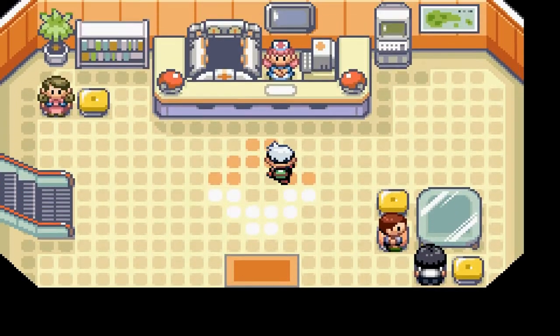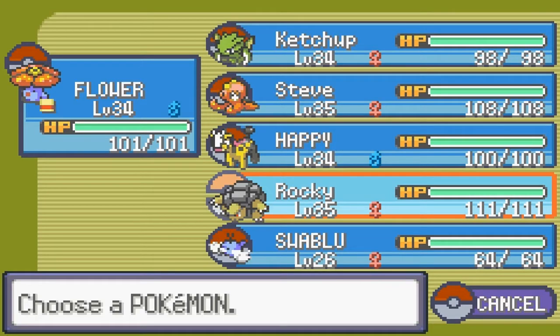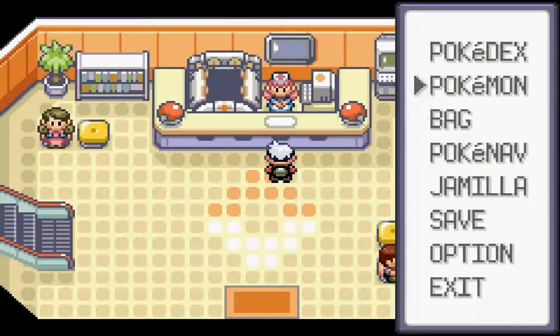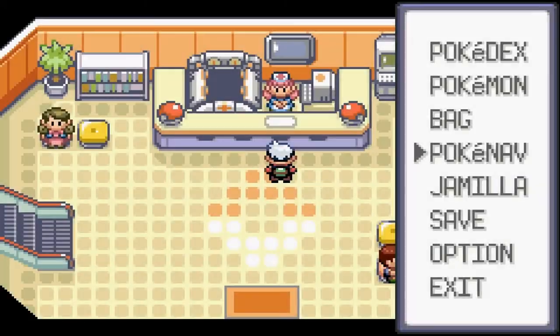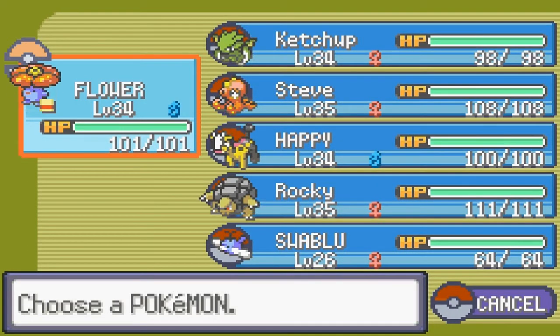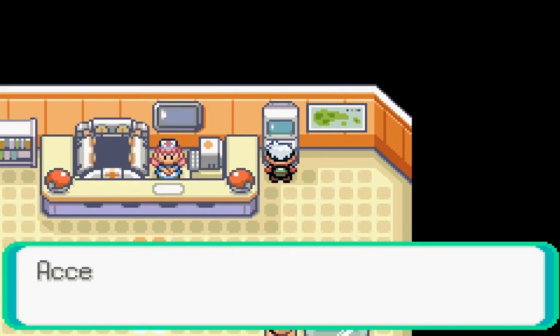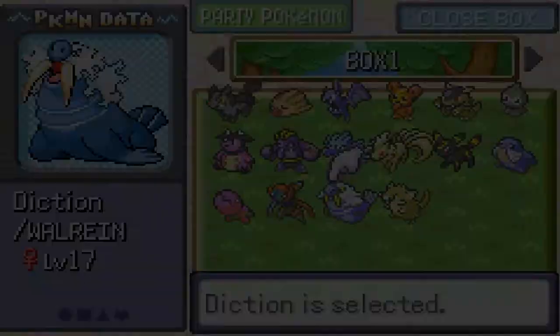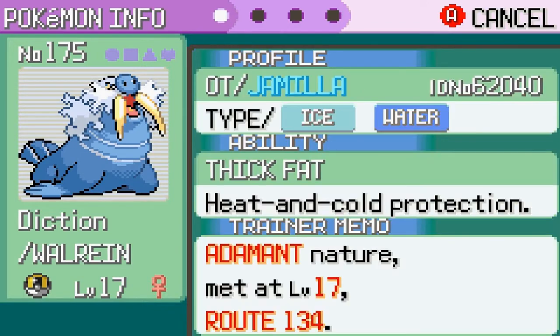Now I gotta figure out whether I want to leave Swablu here. I was gonna switch out Swablu for Raticate, but if I need to fly away and heal my Pokémon I'm gonna need Swablu. I want to check out Raticate and Walrein too. Adamant — yeah, he gets Adamant. That's really cool.